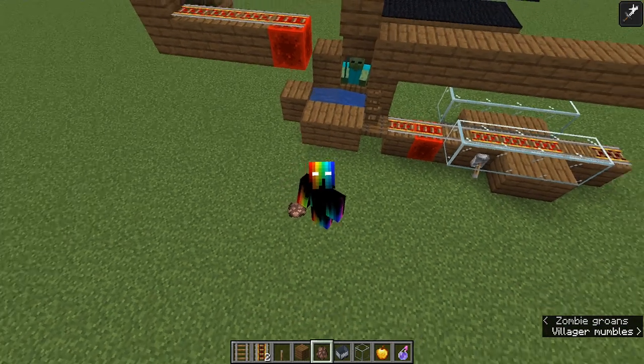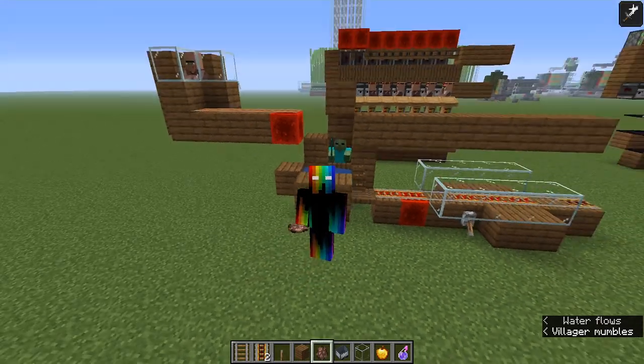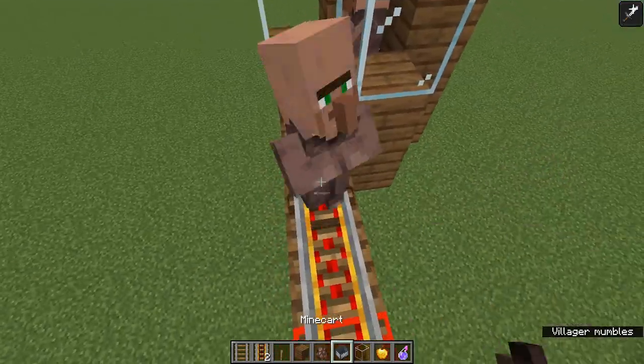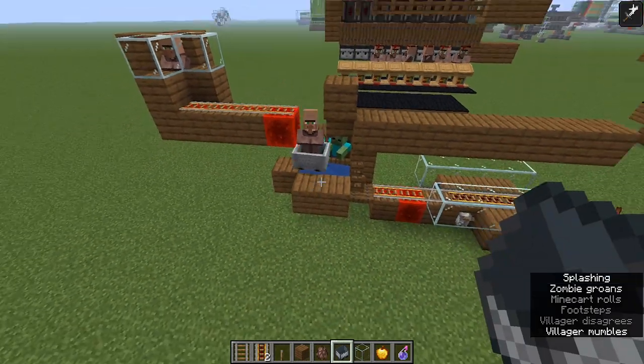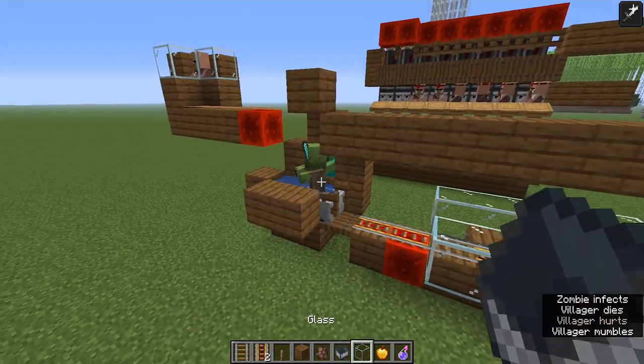Hey dudes, what is going on? In this one we're going to be going over this villager zombifier. How this design works is that you get a villager in a minecart, he pops down below, and the zombie will whack him a few times as long as the zombie doesn't see you.